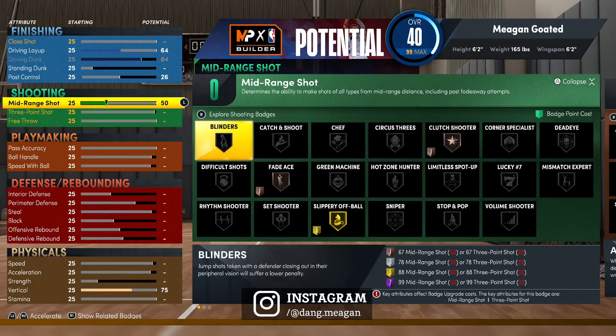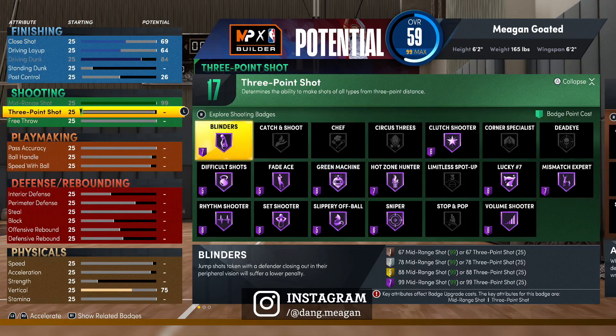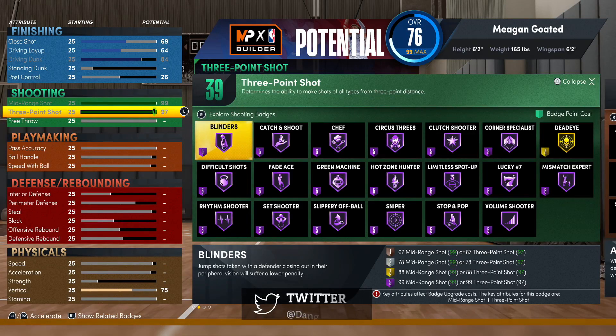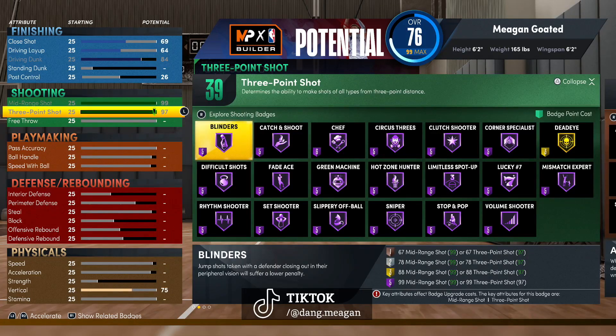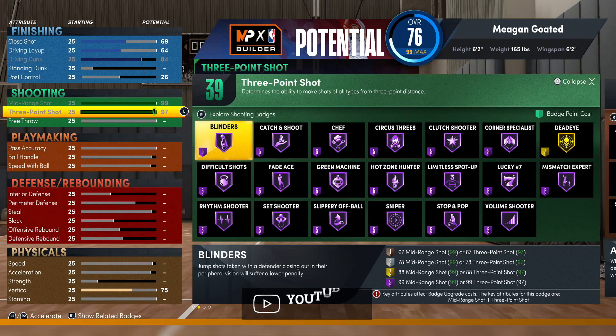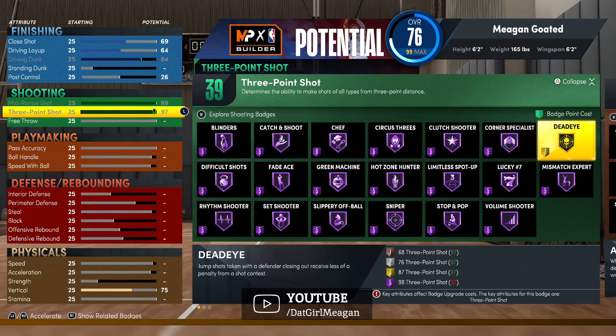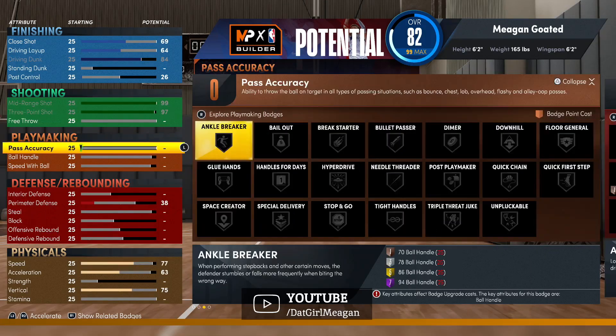Looking at shooting — shooting is very important. Look at all these badges that highlight and the potential badges you can get from mid-range and three-point shot. For this 6'2 build with lowest weight and wingspan, if you're interested in getting Blinders Hall of Fame or Dead Eye Hall of Fame, it tells you the requirements. This build can't even get Dead Eye Hall of Fame because it requires a 98 three-ball, and this build can only get a 97.